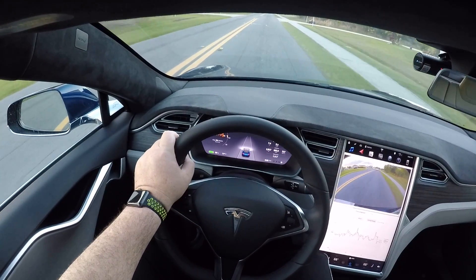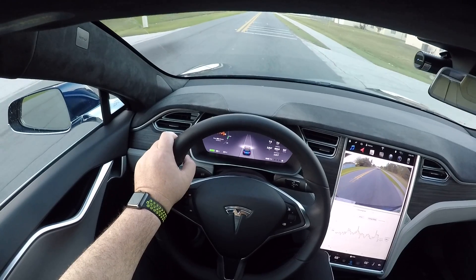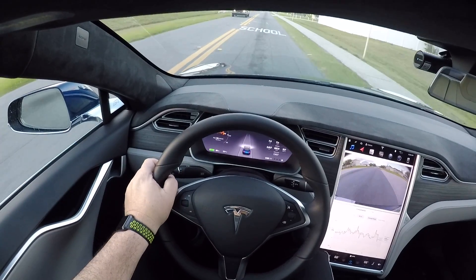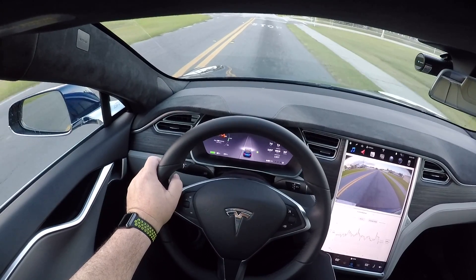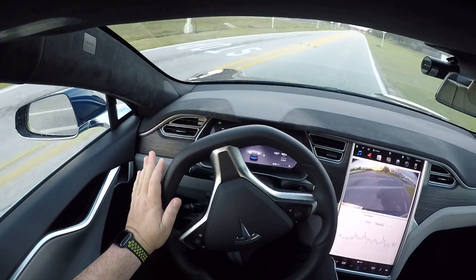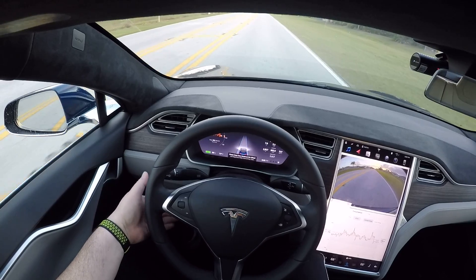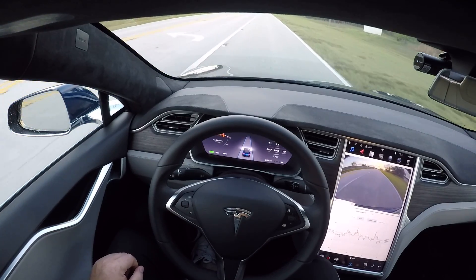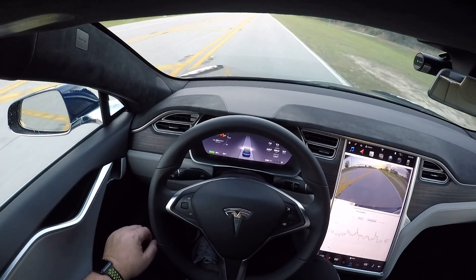There's a cop over there too — I don't feel like having to explain autopilot in case I get pulled over. There are also people exercising. Let's turn into this road right here. It becomes available around 18 miles an hour, so we're gonna crank it up to the max, which is 35, because this road is very quiet.